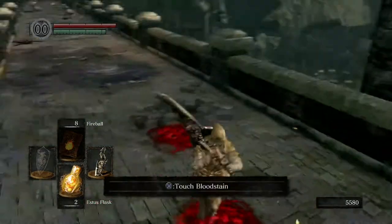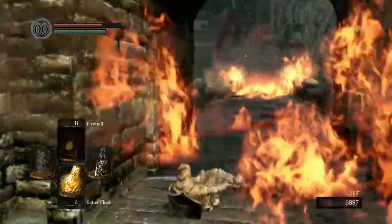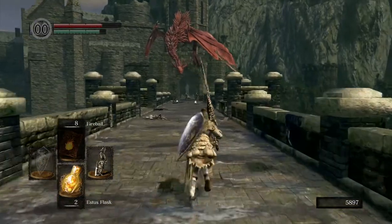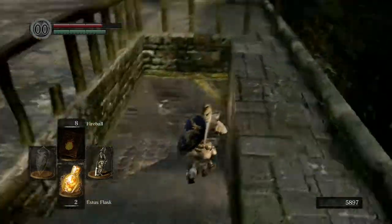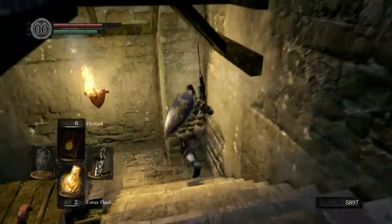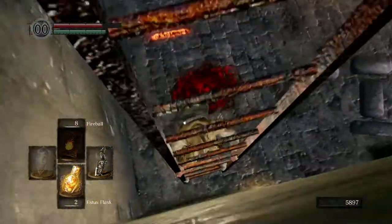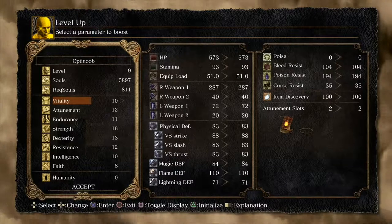Don't run out just yet — as you walk out this doorway it will trigger a red dragon to fly in and breathe fire. Make sure you have your guard up so the fire breath doesn't take as much damage. Then straight away run down here, down these stairs in the center of the bridge, and kick this ladder down. Be careful you don't fall — this is the bonfire you last lit just before the boss.